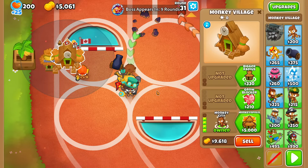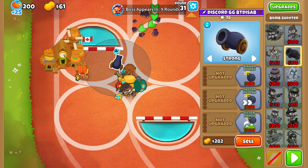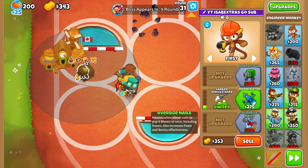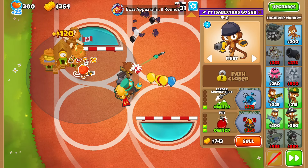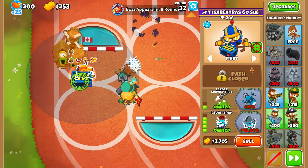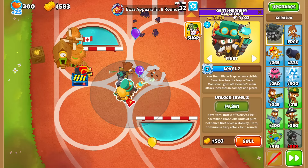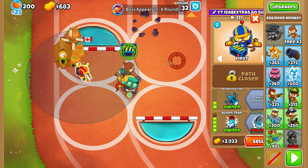Sell Monkeyopolis. If I was more optimal I could have gotten a Bloom Trap a bit earlier, like this round even, but I've got a bit of a skill issue. We're just going to build that whenever we can afford it. Here we go — there's the Bloom Trap. Re-target at the front and also give it Camo so that it works next round.